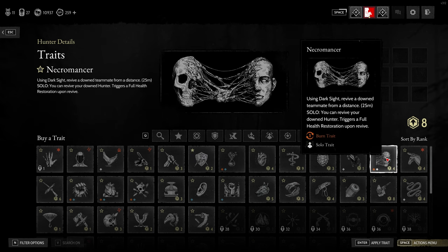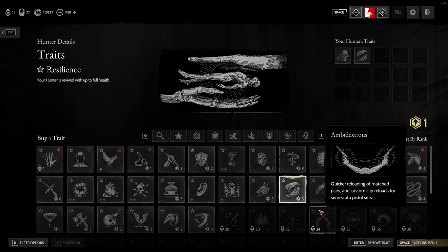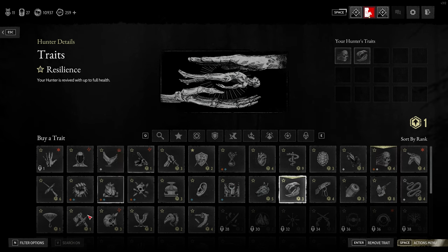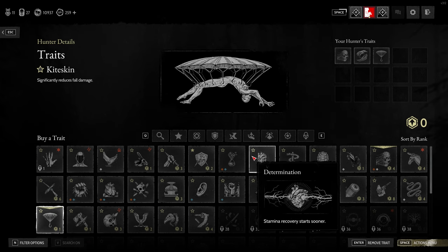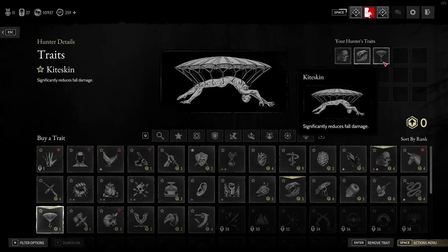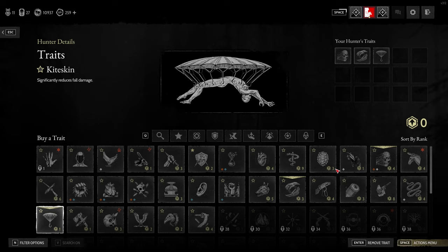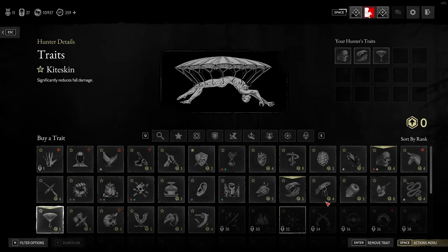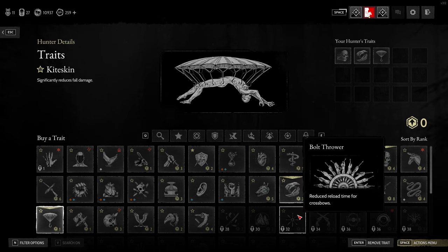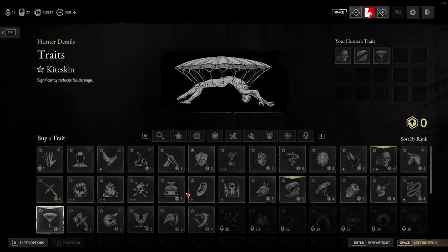For me now I'm just going to grab Necro because I always get Necro, and then if I've only got one point left, I might get Kite Skin, which reduces fall damage, because I like to jump about off heights and get into the action. This is generally where I try and aim. Until I've got enough points I'll get Doctor, and the other ones I recommended earlier — Physician and Resilience — and then all these others that I like to use.